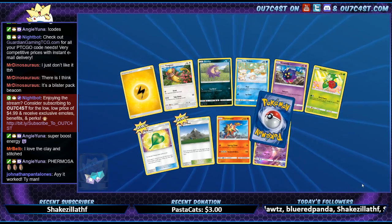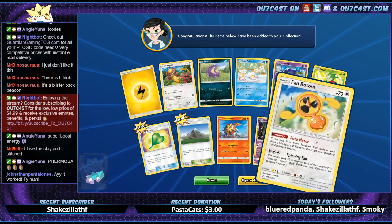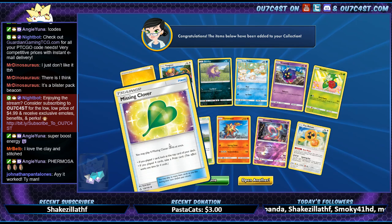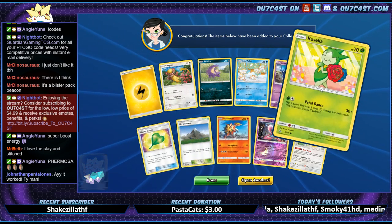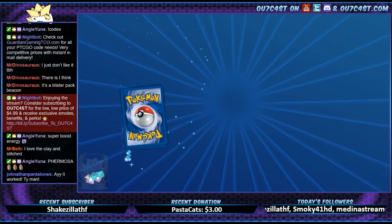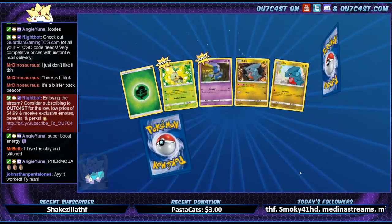Chrysalia. We got Fan Rotom — okay, so we got Fan Rotom and then the lawn mowing one. Missing Clover — that's got a secret rare, I wanna get that. Hopefully I get some more secret rares; I got like no secret rares the last few sets I opened.